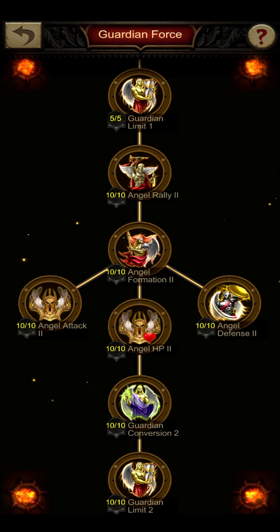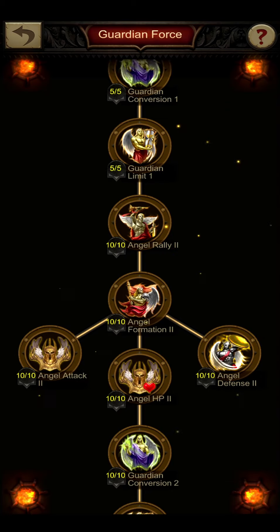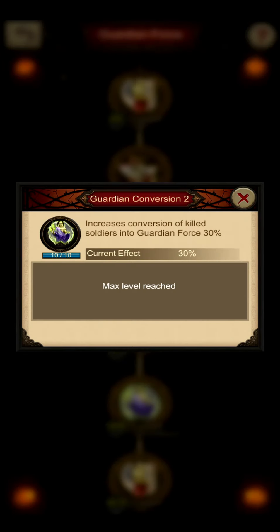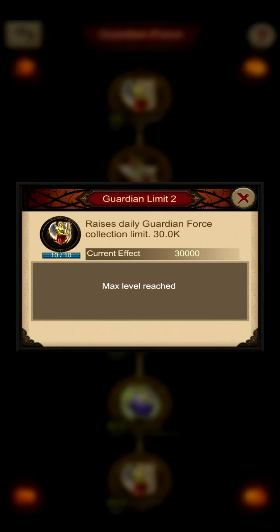Have an eye on not putting too much into guardian force while you're still upgrading your castle level to 30. If I had to focus some things in here, definitely the angel attack, HP, and defense on the first and second levels. I also think the guardian conversion is helpful, so you don't have to convert that many normal troops to get enough guardian force to recruit all of your angels. The guardian limit is something that in the late game can be interesting, giving you more guardian force per day, but if you can only recruit around 500 angels a day requiring about 30K guardian force, you actually don't need the guardian limit if you convert troops day by day.